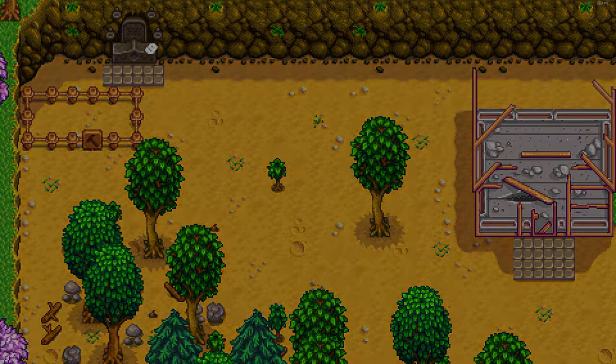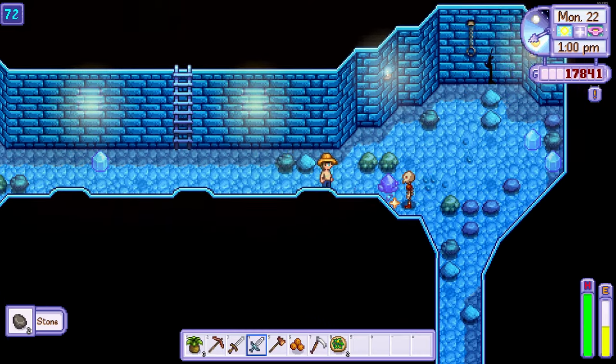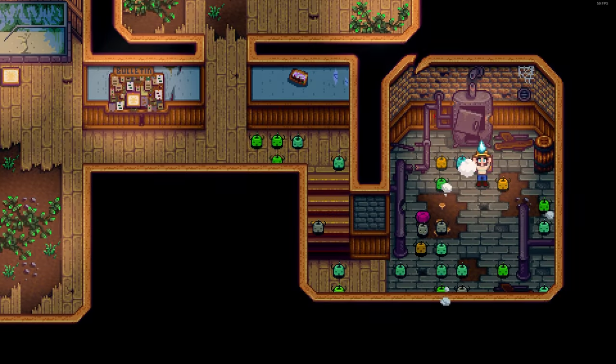On day 22, I requested Robin to build me a coop and headed back into the mines after purchasing a few snacks from the saloon. Fortunately, I managed to make my way down to floor 85 and found some fire quartz along the way, meaning I could complete my first bundle.